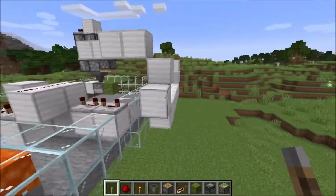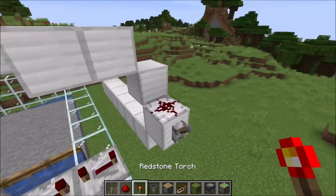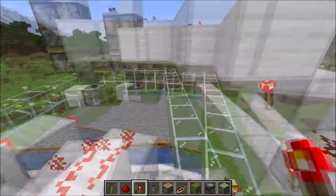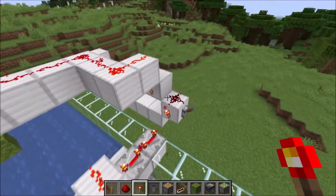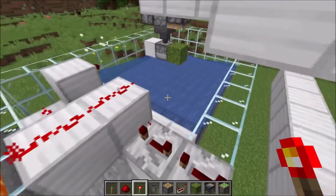Now go here, place the lever right here, a redstone on top, and two redstone torches right there and there. You already hear the system is already doing some stuff. If we use the lever again now, you see the water will go away.